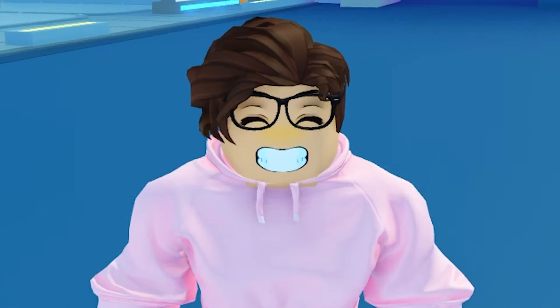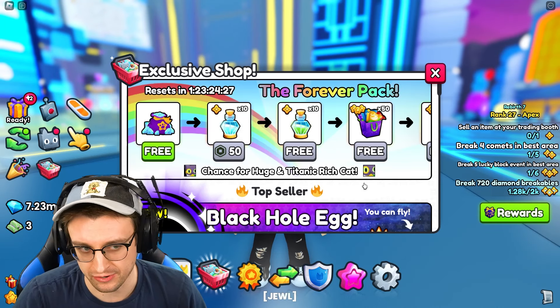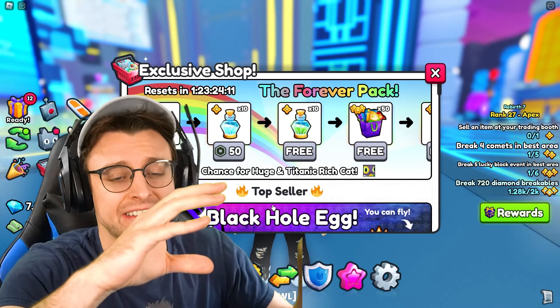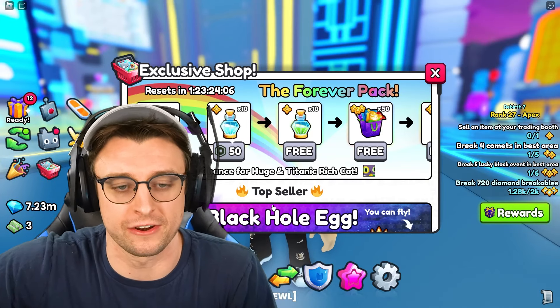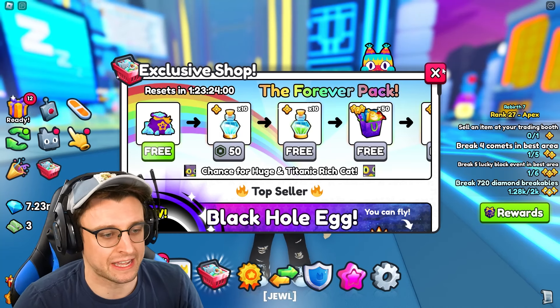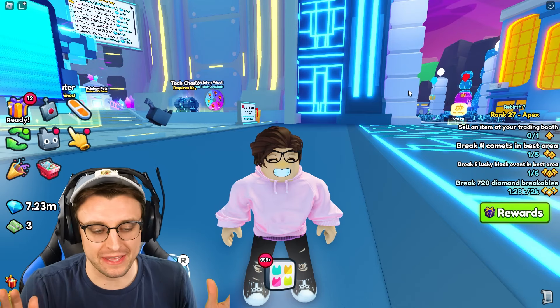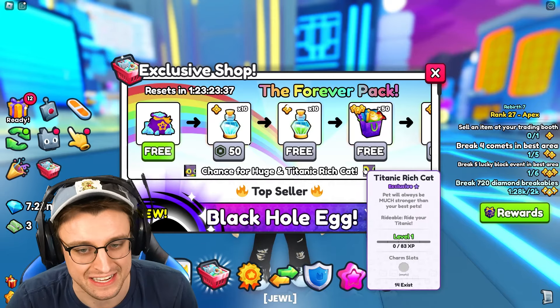This is either gonna be the best idea, or the worst idea I've ever had. One thing I do like about the Forever Pack versus just buying other things with Robux is you do get a lot of extra things that you can then sell. So my plan is to make this video spending 100,000 Robux on the Forever Pack, then take the items and sell them to fund other video ideas. I have a lot of really fun video ideas for this game, but unfortunately, I need a lot of gems. 7.2 million just ain't gonna cut it. Leave a like on the video if you guys are excited, and let's see if we can get this titanic rich cat.